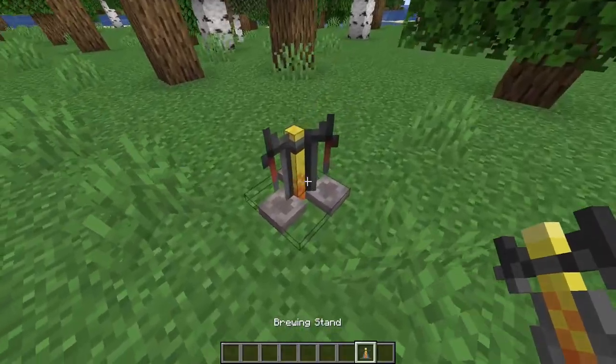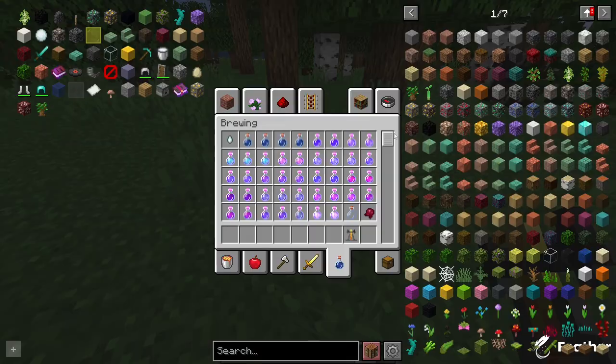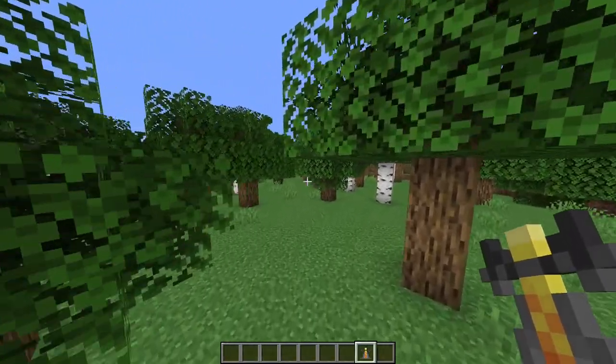So in Minecraft, you just have a regular brewing stand. With this brewing stand, you can create potions. All of these potions include all of these. But that's not normal — I don't want to do that.